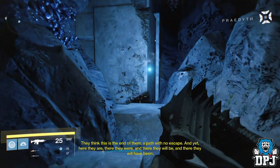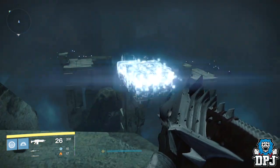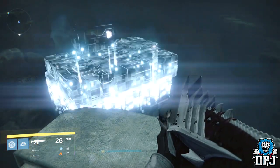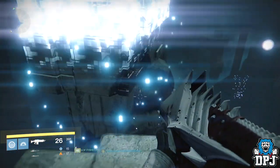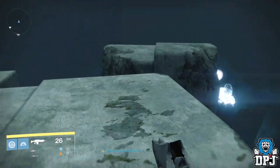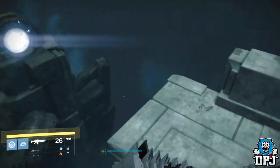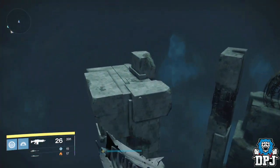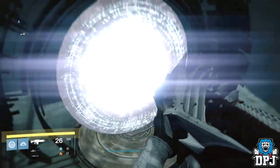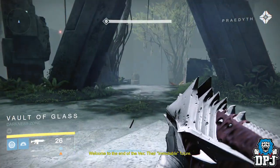Once it's picked up, a portal will open up with platforms which appear for you to make your way across. Once across, go through the portal and you'll have to fight off plenty of Taken enemies including one giant major foe.